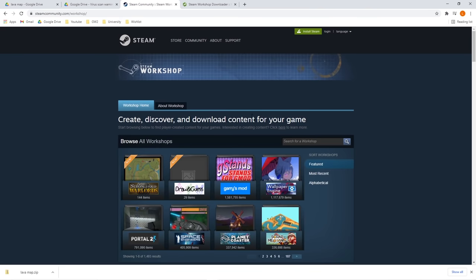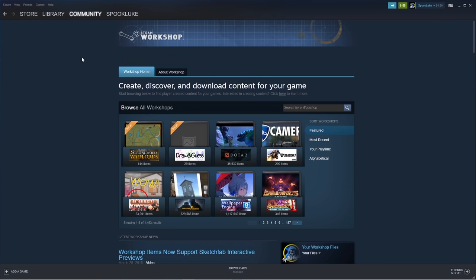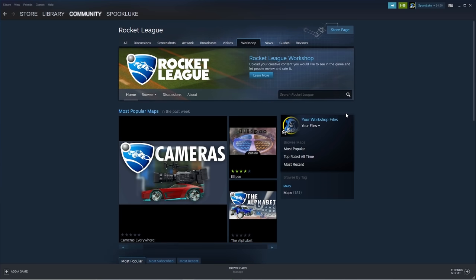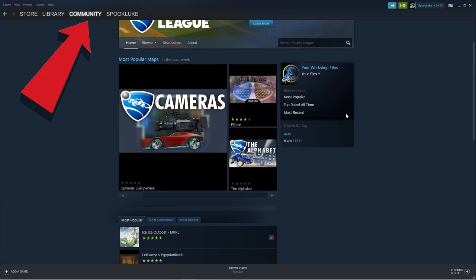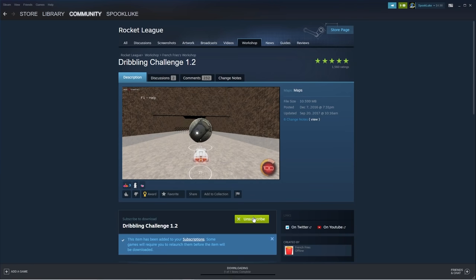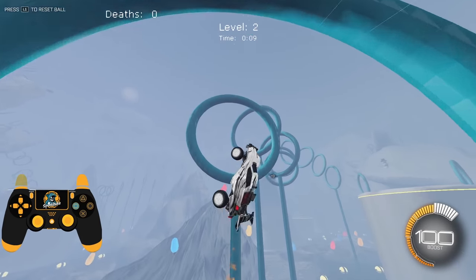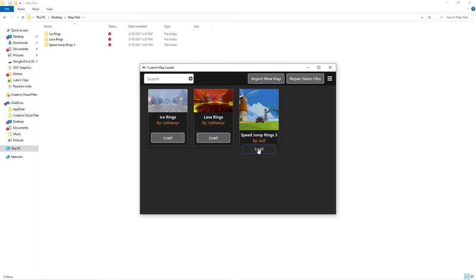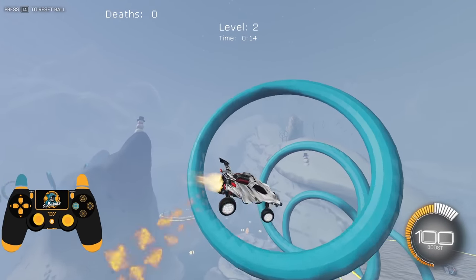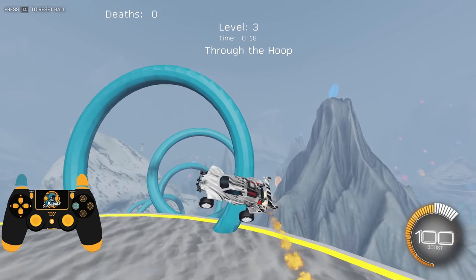If you're on Epic Games, just open the Steam Workshop page and save that tab because we're going to come back later. But if you're on Steam, this is actually all you need. Just open the Steam Client, head over to the Community tab, search up the Rocket League Workshop, and pick whichever map you want. Once you click download, it will appear in your game client and you can play it. This tutorial is mainly for Epic Games users.